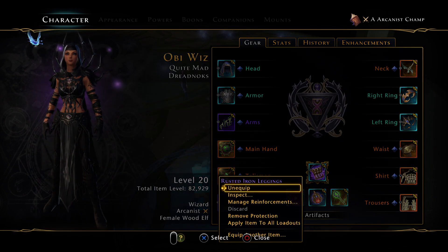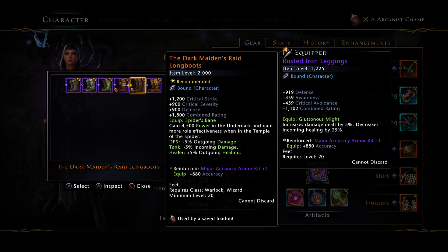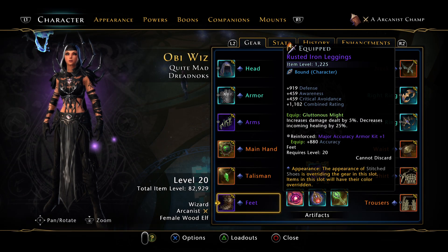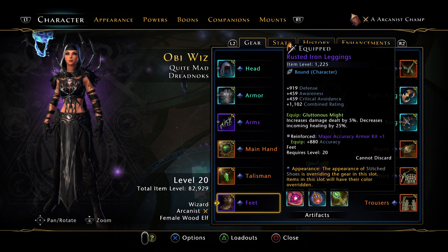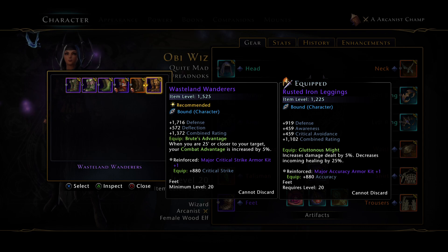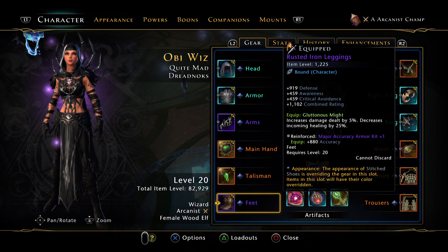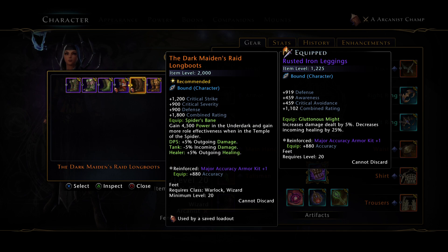I like running the Rusted Iron Leggings because I can swap them for anything — if I'm running MTOS, I just swap to the MTOS boots. I'm running the Dragon Set for Combat Advantage. If you don't run that, you can make it work with the Combat Advantage shirt or run the boots instead. Try it out and see which you prefer.